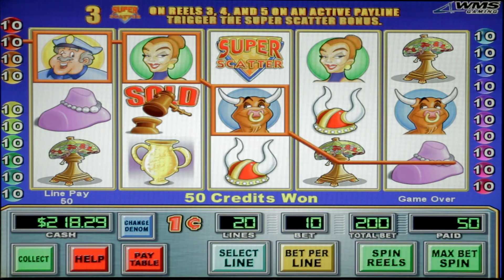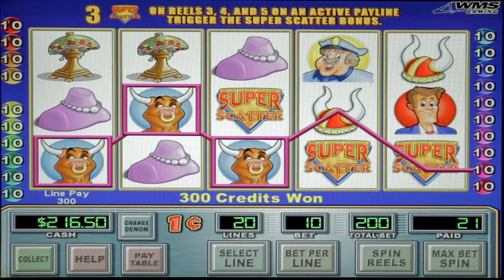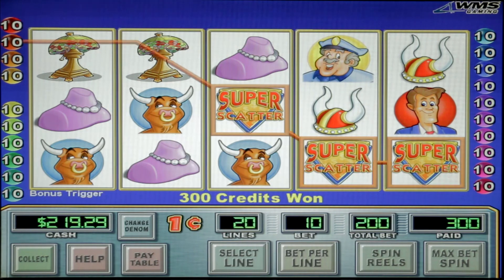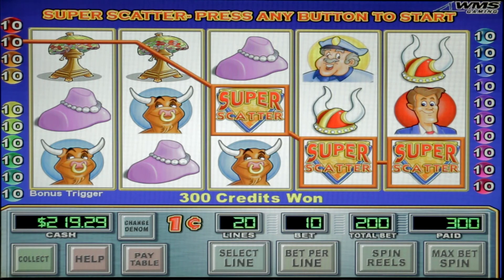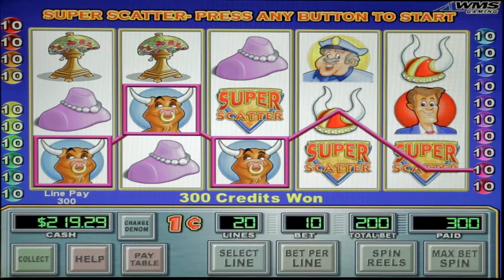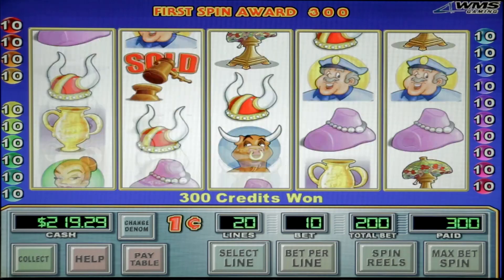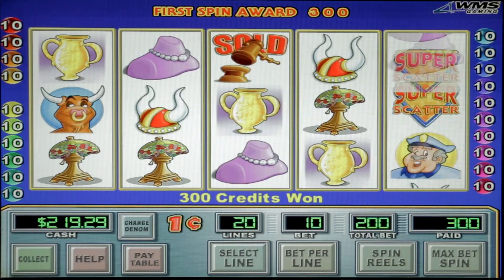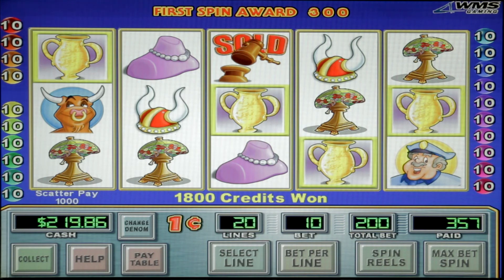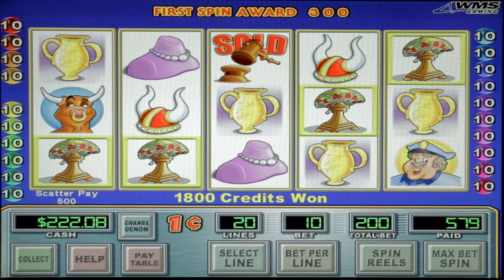I wish games like this where you have to get the — did we get the Super Scatter again? Super Scatter! Alright, here we go again. Drum roll, please. Alright, very nice. Let's try putting these on dollars — it will be a nine-line game. Let's do it.